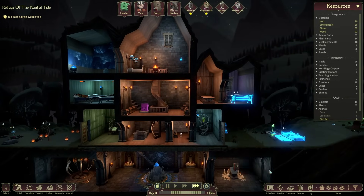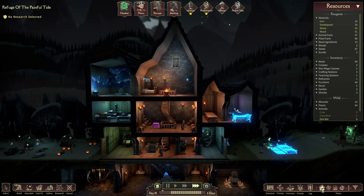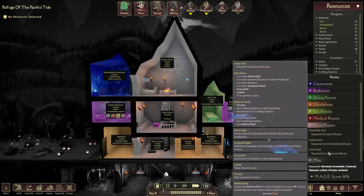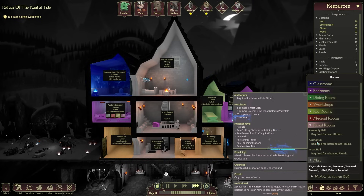We definitely need a ritual room. Let's look at what we need: to hire, fire, and graduate students we need an Assembly Hall — one or more ritual sigil and 7 or greater luxury. An Auditorium needs one or more ritual sigil, two or more solemn braziers, 35 or greater luxury, and must be grounded. Dear lord, that's asking quite a lot.